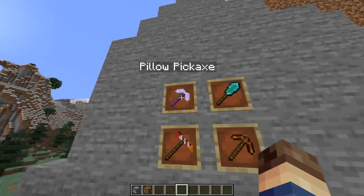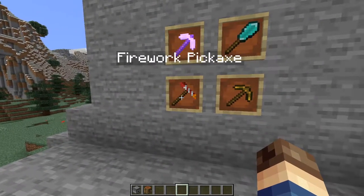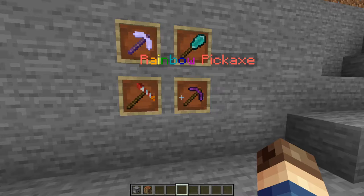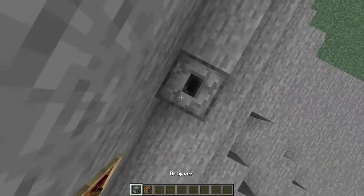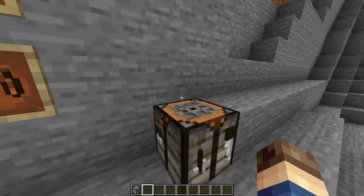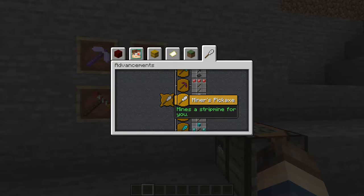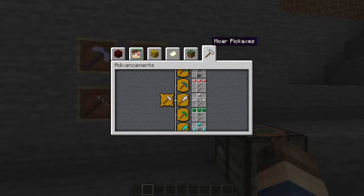The four pickaxes added by this update are the pillow pickaxe, the diamond miner's pickaxe, the firework pickaxe, and the rainbow pickaxe. These all need to be crafted in a custom crafter — that's a dropper facing upwards with a crafting table thrown on top. The recipes for these pickaxes can be found in-game by pressing L, which will bring up the advancements.